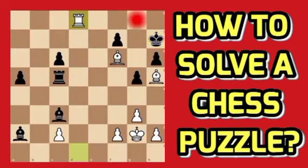After rook takes d8, giving a check, the king is obliged to escape and the only square available is h7. After that, the bishop on g6 is actually controlling key squares: h5, g6, f7, g7, and h8.